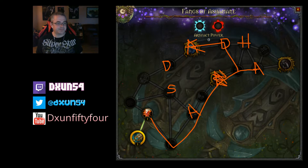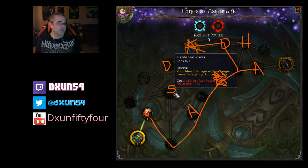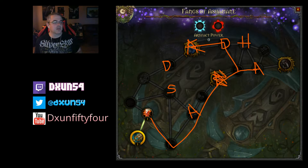Sharpened Claws increases the damage of Swipe by 5%. It doesn't change the path you want to take — you still go that route and pick this one up and go this way. But if I was leveling I'd take other routes. Also keep in mind that further along you go with your weapon, the more artifact power it costs to level it, so if your AoE is really bad, it might not be a good idea to invest there.